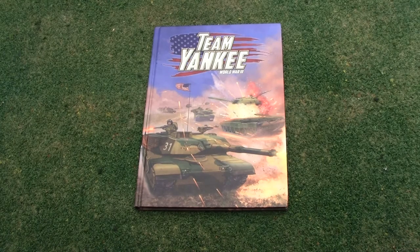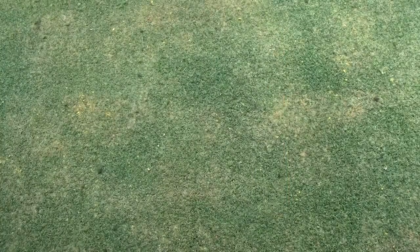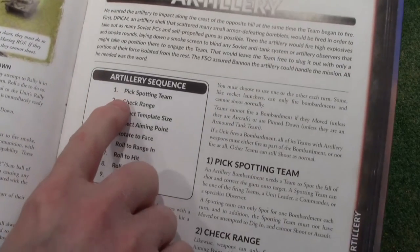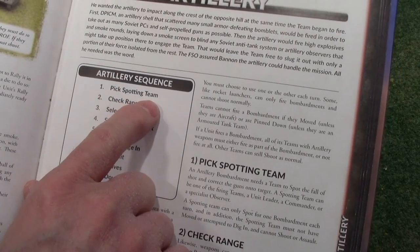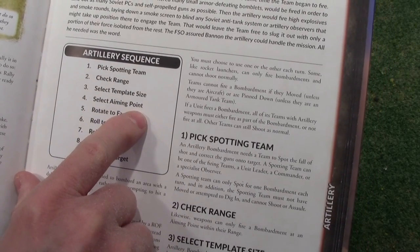In this tutorial for Team Yankee, I'm going to talk about how you decide which template size you are going to use and your aiming point. Going through our sequence here on page 51, we've got artillery. We picked our spotting team, we checked our range. Now we're going to select the template size and select an aiming point.